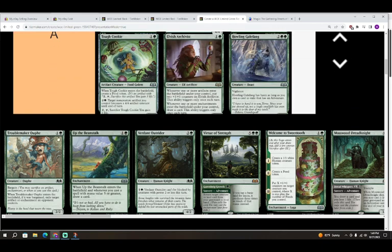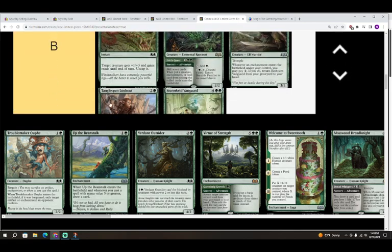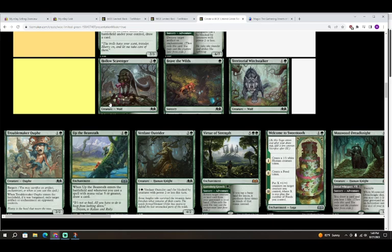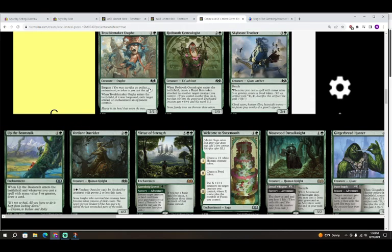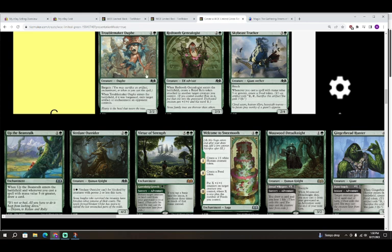Next is Troublemaker — two colorless in a green for a 2/2 with Bargain. When it enters, if it was bargained, exile target artifact or enchantment an opponent controls. This is still just going to play like a C. A lot of the time your opponent won't have a target for the ability, but you're not going to cut most of your two-mana 2/2s most of the time.